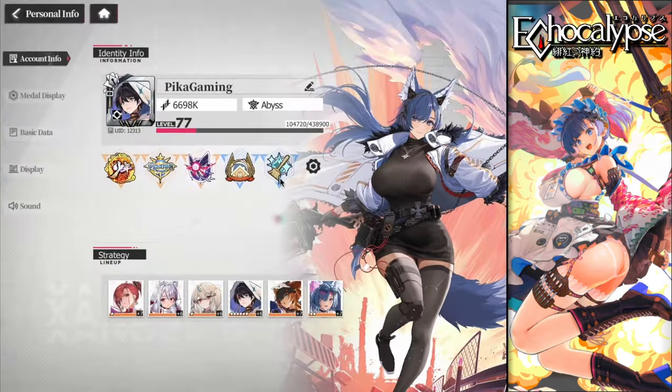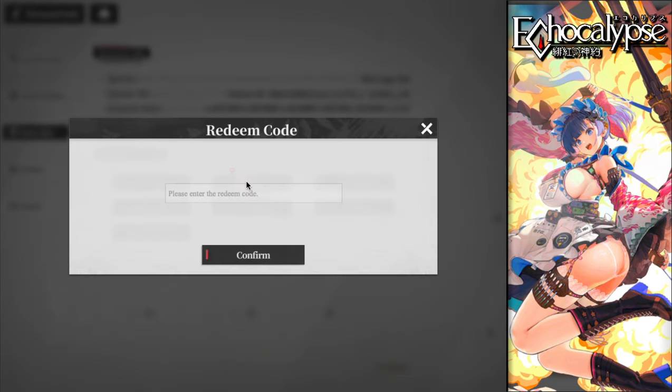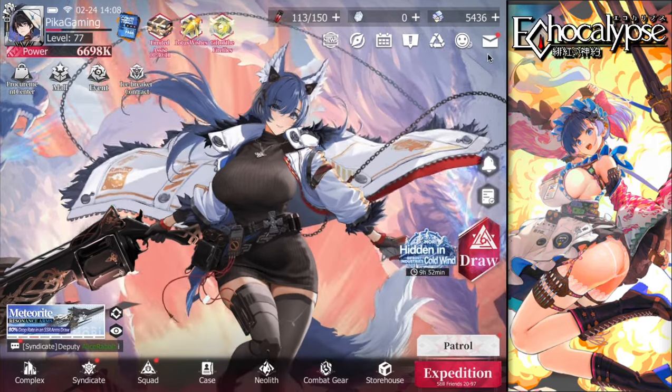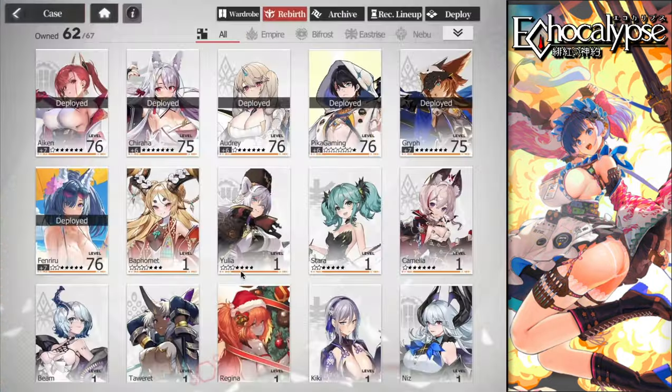First of all, we have new codes from the devs. The first code is 'mori211' — I hadn't claimed it yet, so I claimed it now. The other code is 'pika gaming esc.' This is a limited code, so claim it as fast as possible because it will stop being available soon. This one's for Mori and this one's for me — thank you devs for providing these codes.